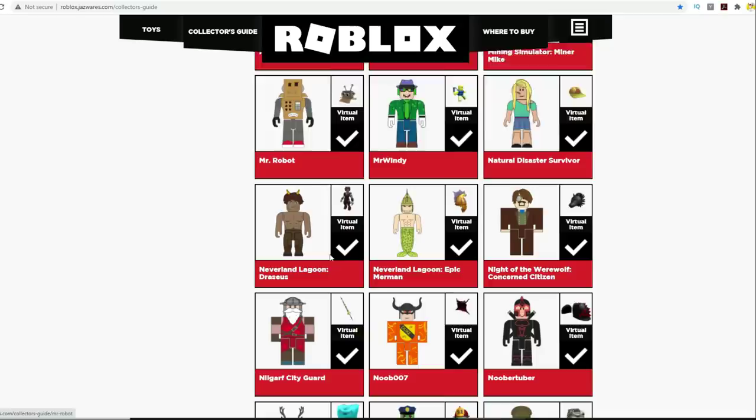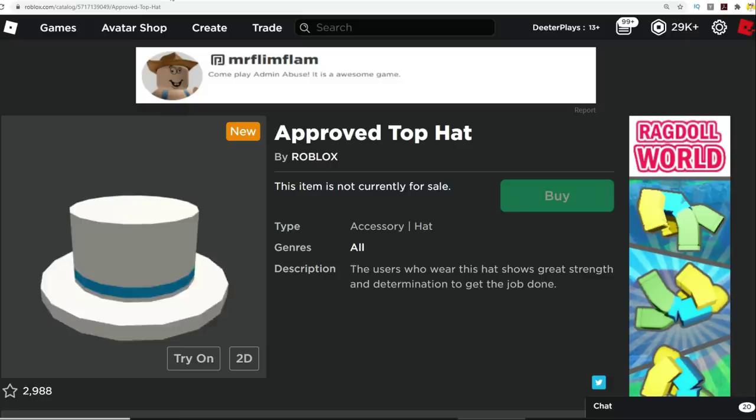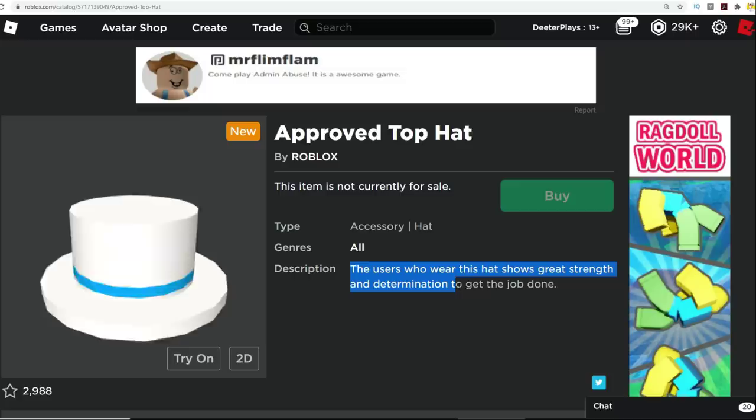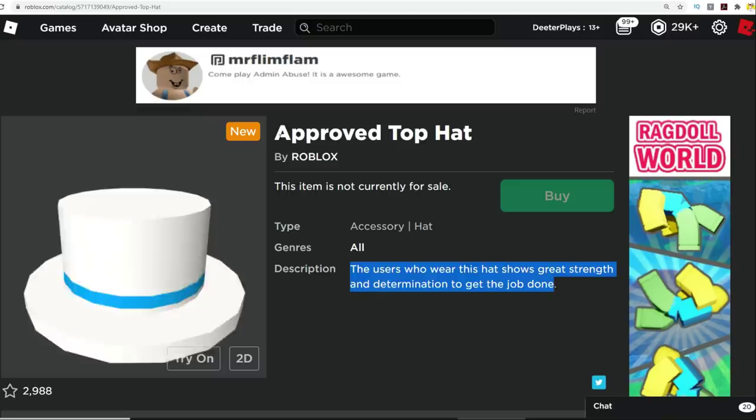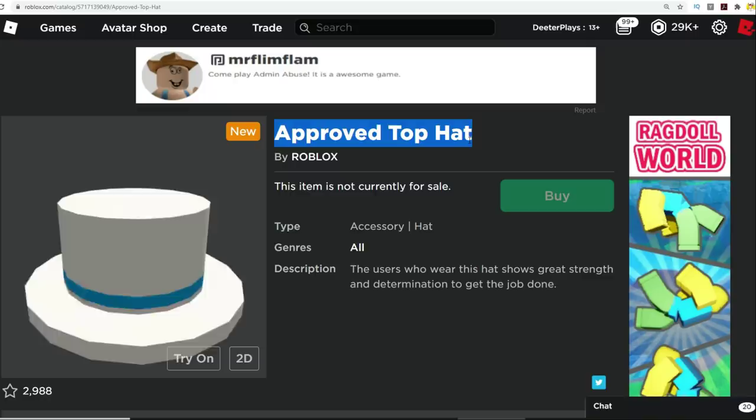Now we're going to move on to the news. There's a new hat that has hit the catalog called the Approved Top Hat. The description says that users who wear this hat show great strength and determination to get the job done. It's not one you can purchase — it is one that is granted to you. We're going to go over the details and let you guys know exactly how you can get it, but it takes a little bit of time and dedication.